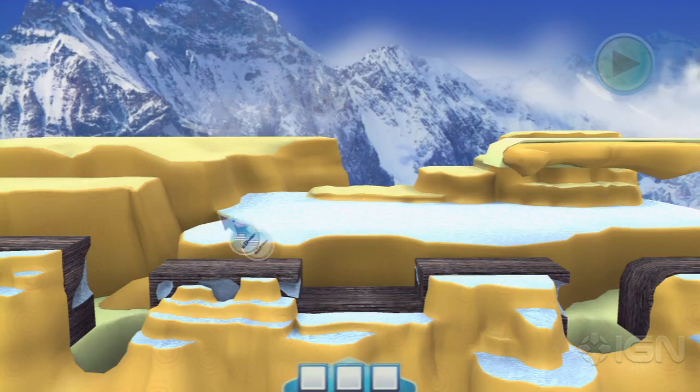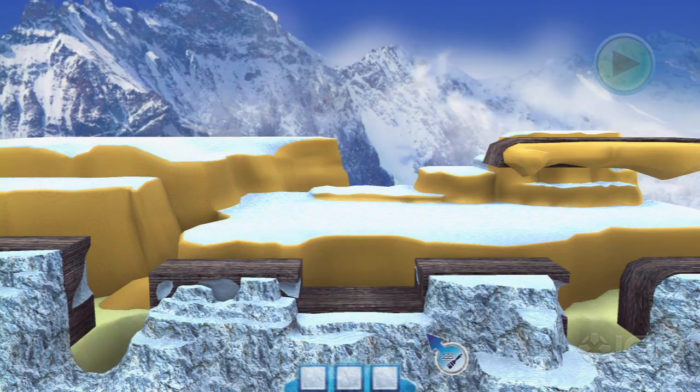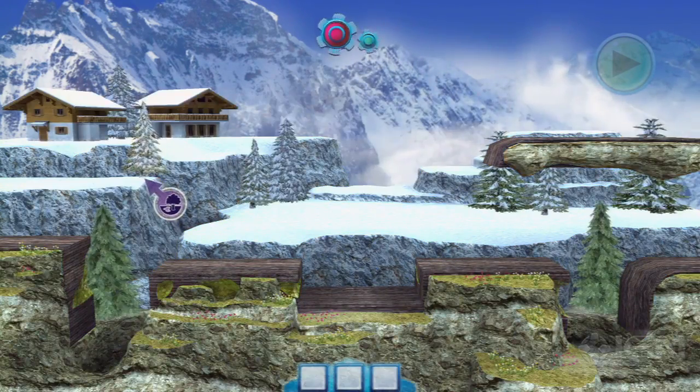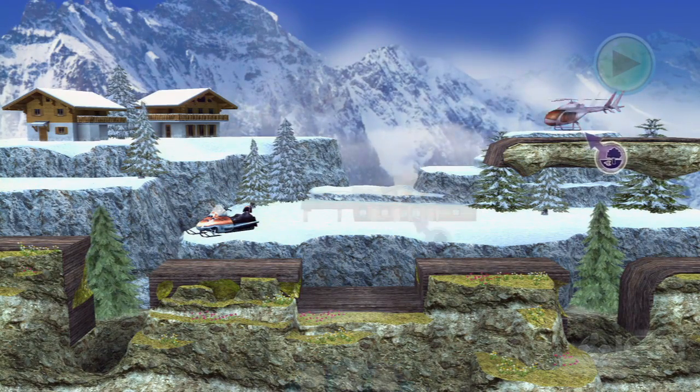When it comes to decorating the landscape itself, we start off with what we call a texture brush, which enables you to actually paint materials into the scene. After that we give you an option to place down what we call props, which can be things like trees, vehicles, aircrafts, lampposts, and cones.